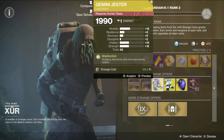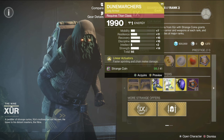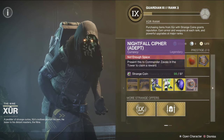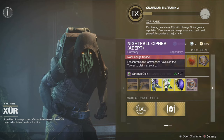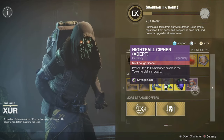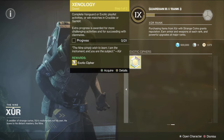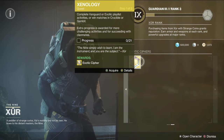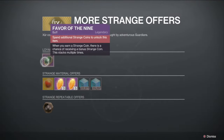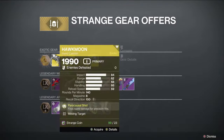He's also selling 66 Gemini Jester, 66 Dune Marchers, and an Astrocyte Verse. He's also got Nightfall cyphers if you're looking to get some nice Nightfall rewards from Zavala — you can pick up a Hothead if you'd like. He's also got the Xenology quest if you're trying to get the Exotic Cipher, and a new Strange Favor of the Nine Strange Coins offer.